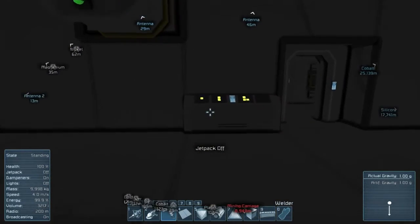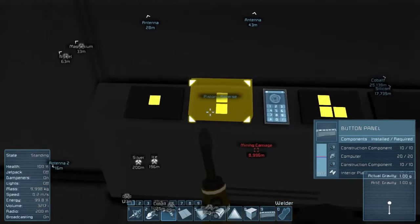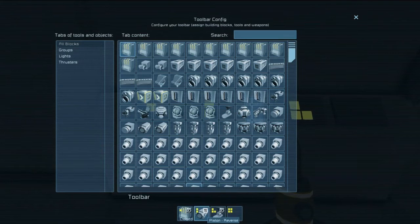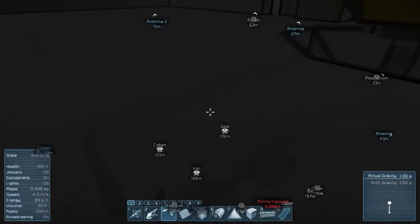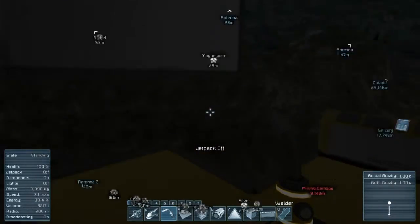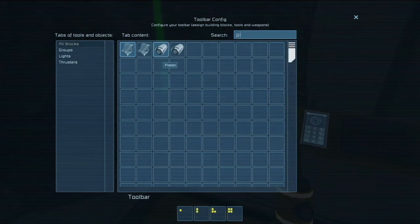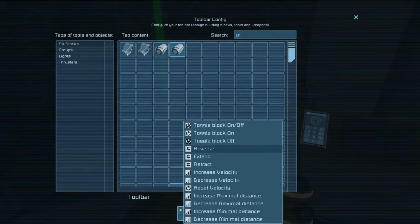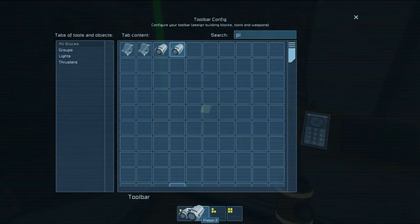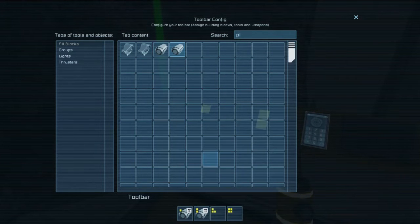This is true space engineering right here. Oh, that's the hangar, that's the piston. So that's just piston. I guess it would be safe to assume that this is piston two. This is going to be the up button, this is going to be our down button. Extend, retract, okay.